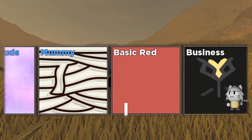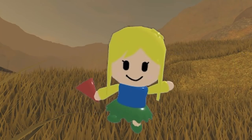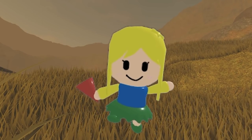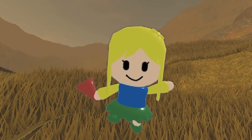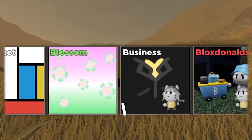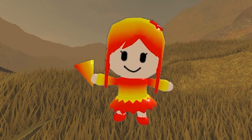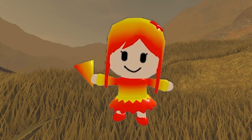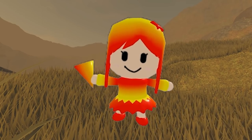Next crate! And the next crate is going to contain the amazing... Noob! Yes! Noob is actually cool! Noob is probably the best common skin in the game! Noob is so cool — I just love it for some reason! It's just so simple but so cool! Next up, what will we get? It's HEAT! That's actually pretty cool! I kinda like how the dress has these triangles. The gradient is also pretty nice. You can really feel... the heat!